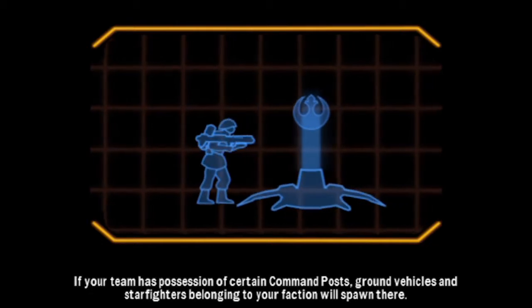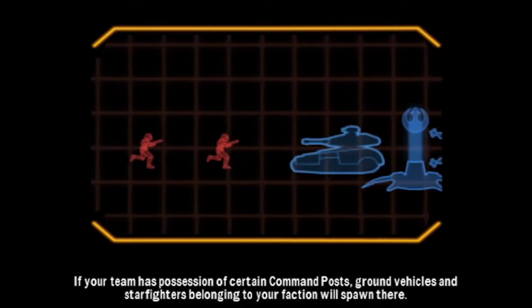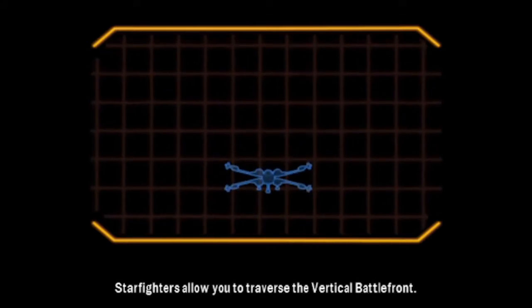If your team is in possession of certain Command Posts, ground vehicles and starfighters belonging to your faction will spawn there. Ground-based vehicles allow you to traverse the terrain with enhanced speed and firepower. Starfighters allow you to traverse the vertical battlefront.